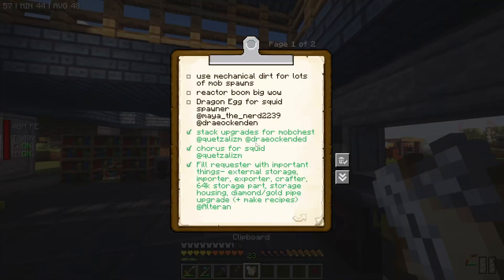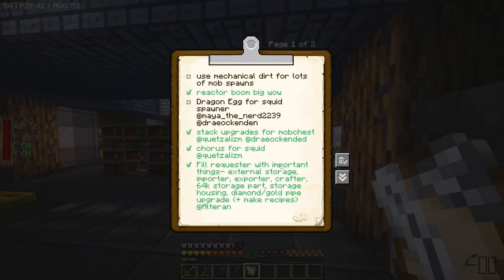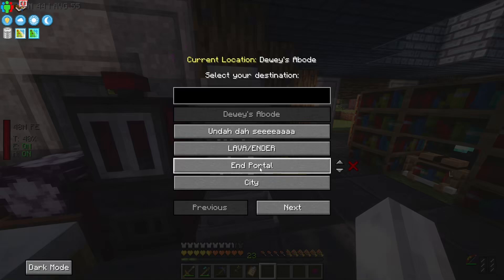Let's consult our clipboard - what do we have left? The big reactor - we've got the reactor and big wow, that guy's a max level reactor over there so that guy's done as well. The dragon egg - yeah, the dragon egg actually - you guys let me know that we're a little bit dumb. Just a tiny, teensy weensy bit.